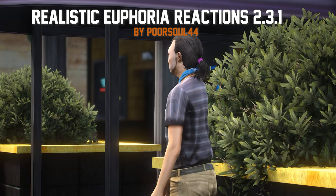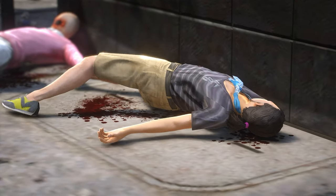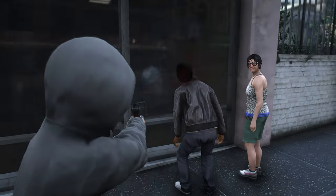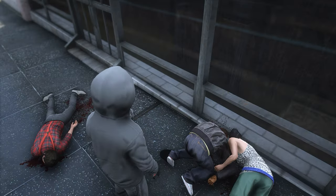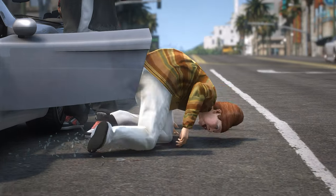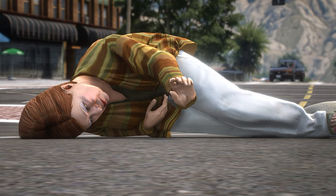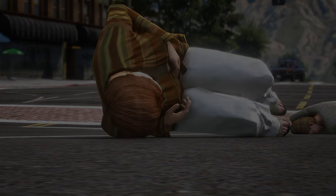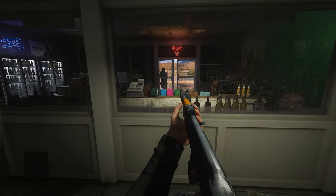First off, we are starting with my personal favorite, which is Realistic Euphoria. It changes the overall ragdoll system of the game and makes gunshots feel much more dangerous. NPCs now collapse to the ground when you shoot them in the head, instead of stumbling away like some other mods. They also now hold on to their wounds, making it look like they are trying to survive instead of just dying at non-critical hits. It is definitely an essential if you are aiming for realism.